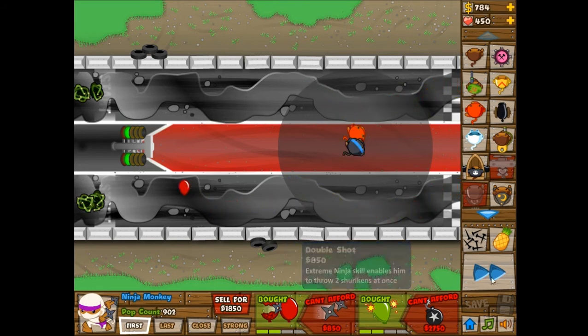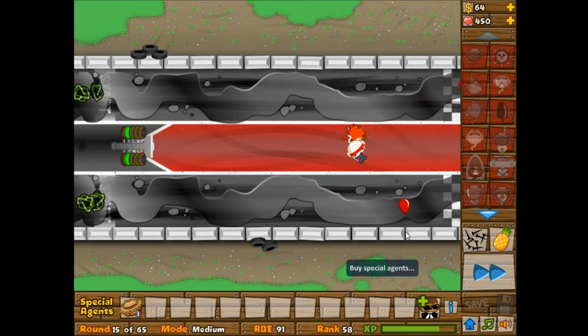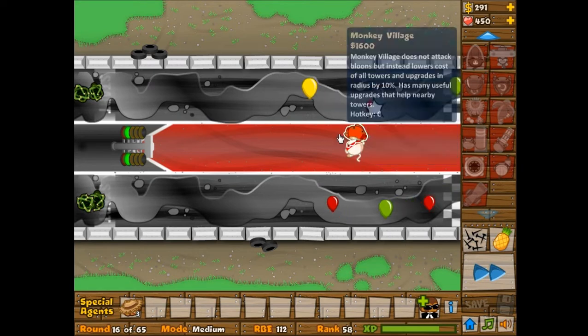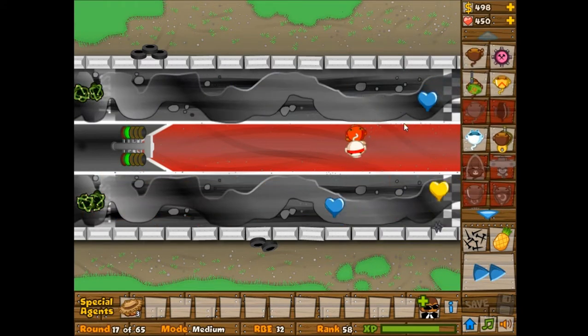What I was thinking about is I wanted a banana farm to get a lot of money early on. It's already round 15, and round 28 is the first lead wave, so I need to get some lead popping before round 28, which is 13 rounds from now. It's not really going to be enough time, because I wanted to use the monkey village and upgrade it to the monkey intelligence bureau to allow the ninjas to be able to pop lead.